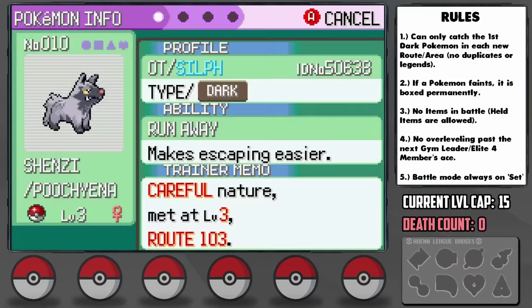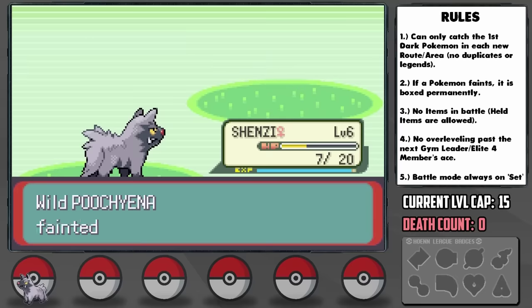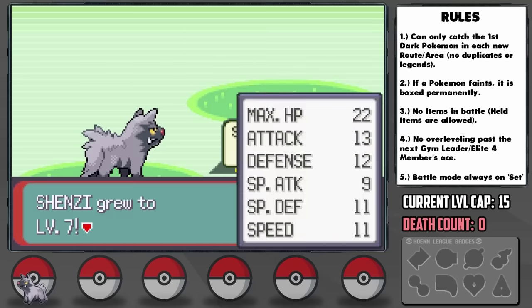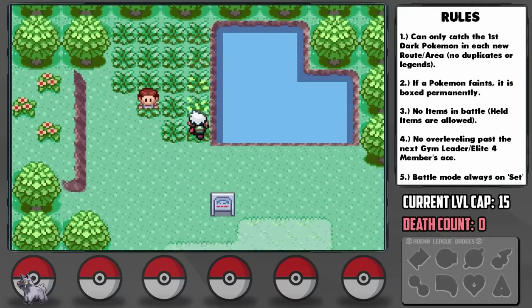Shenzi ends up having a Careful nature, plus Special Defense and minus Special Attack. That's kind of bad, at least for its STAB Dark moves. Since I know Shenzi will have to be some sort of mixed attacker if we're to make any use of STAB, I grind up against Zigzagoon, Poochyena, and Ralts for Speed, Attack, and Special Attack EVs until we reach level 7. At this level, I'm feeling safe to find our second encounter on Route 102.